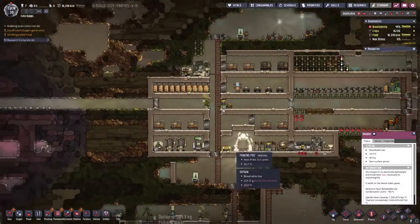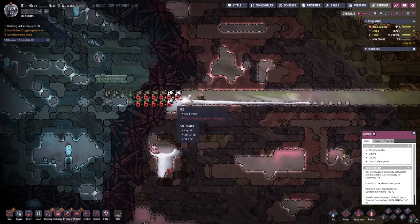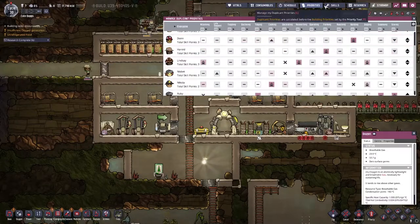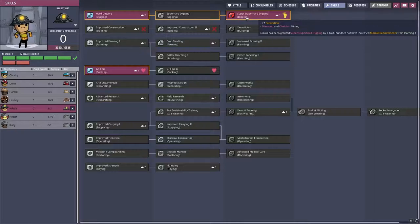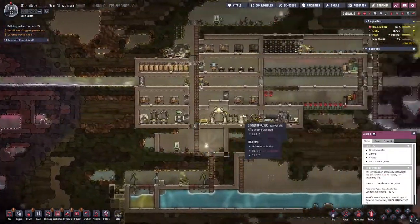Digging is happening. Got some brine over here, some salt water. Still need super hard digging — lacking super hard digging. I know I have someone who does that. Who are you — Mizbit? Nicole, you have super hard digging — diamond and obsidian. But you need that one. Weird that it prioritizes backwards a little bit like that.